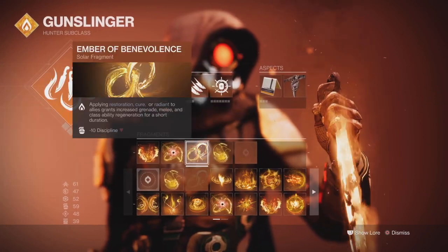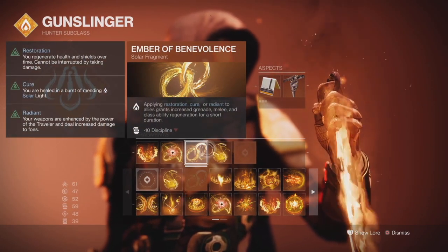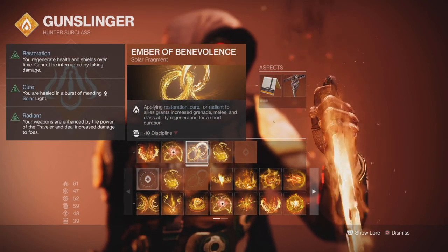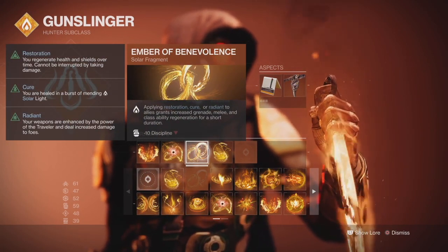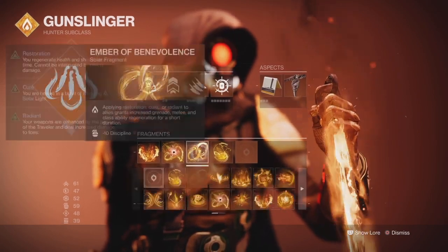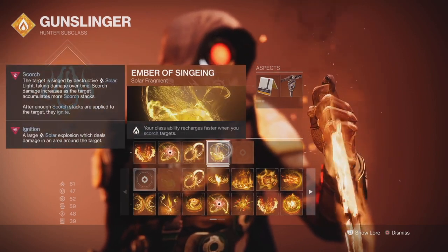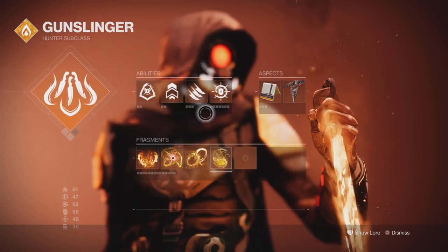The fragments I'd recommend if you want to keep your Class ability up as much as possible are Ember of Benevolence, which gives you increased grenade, melee, and Class ability regeneration if you apply Restoration, Cure, or Radiant on yourself — and you do have Restoration upon dodging, so that's good. As well as Ember of Ascension, which restores Class ability energy quicker when you scorch targets.